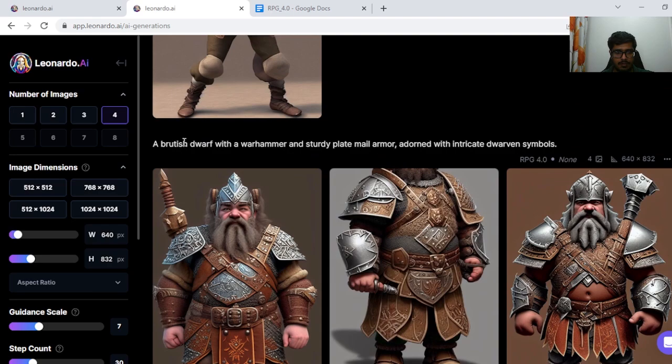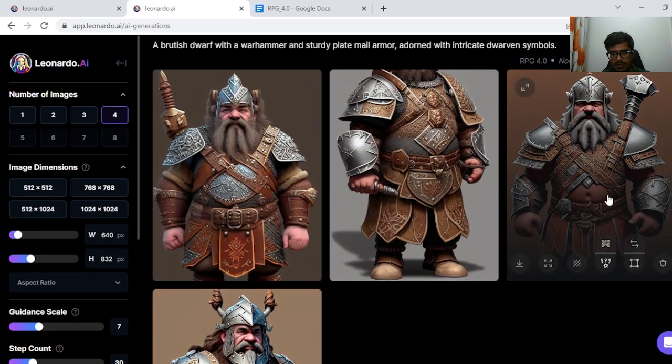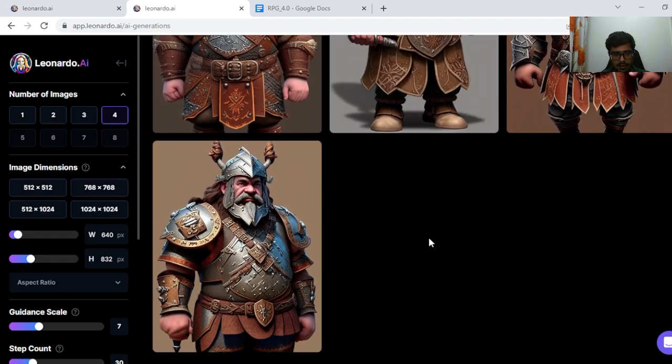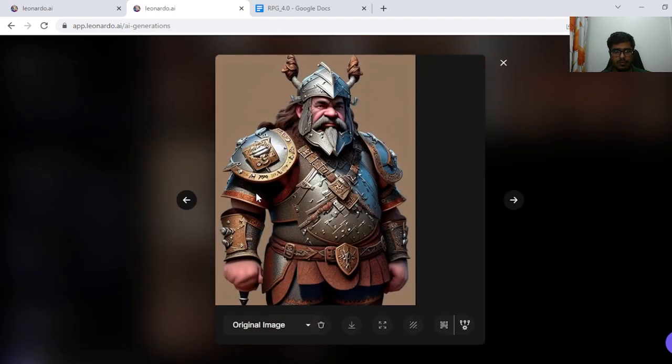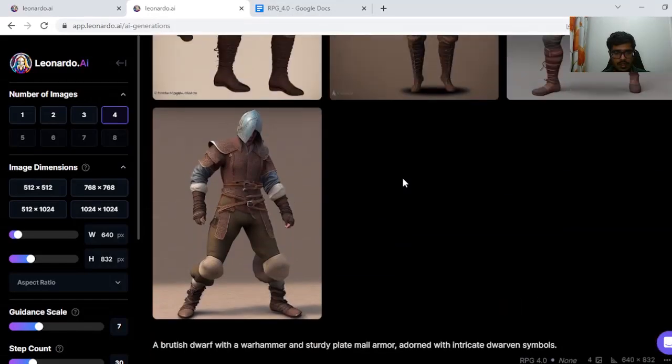Next we tried a brutish dwarf with a war hammer and sturdy plate armor adorned with intricate dwarven symbols. There's a belly button visible here, but this looks super cool — it has dwarven symbols, the armor looks fine, and the generation looks like a dwarf.